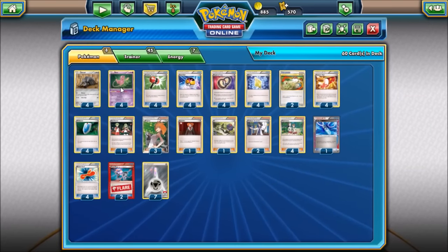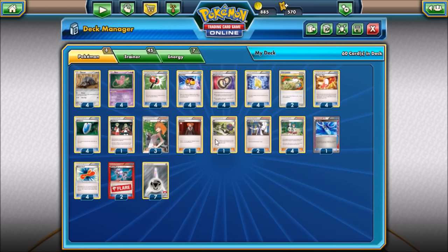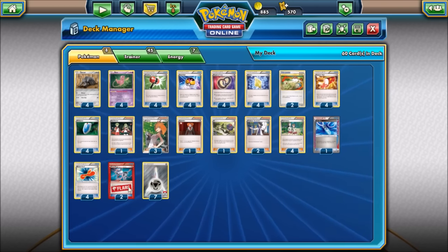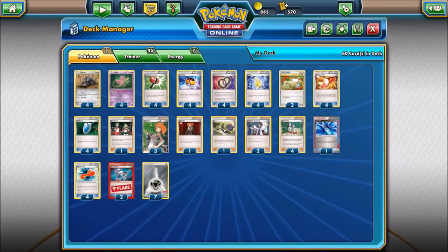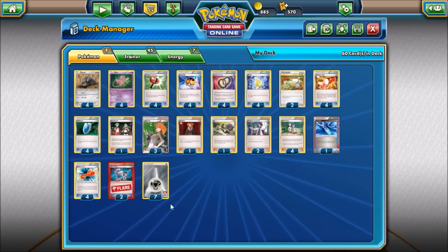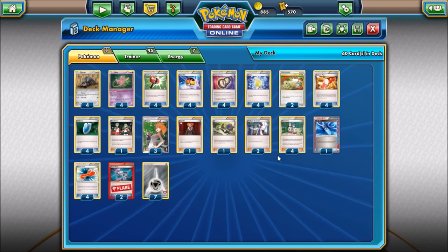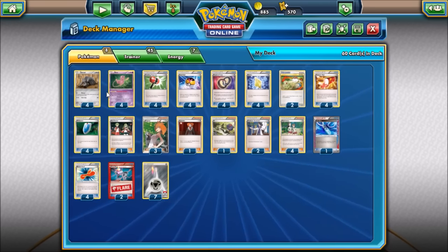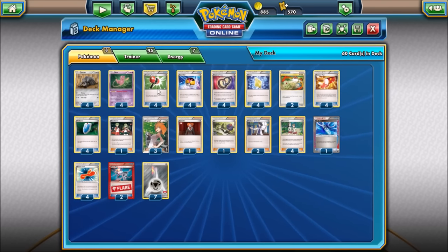Seven Metal Energies to fuel our Devour attack among Durant and Mew. It's a pretty simple and straightforward deck — outside of a couple one-ofs in our Ace Spec and some supporters, really everything is a two-of or four-of, plus seven energies. Lots of consistency with all the four-ofs. We're going to go ahead and take it for a spin and play a couple of games.